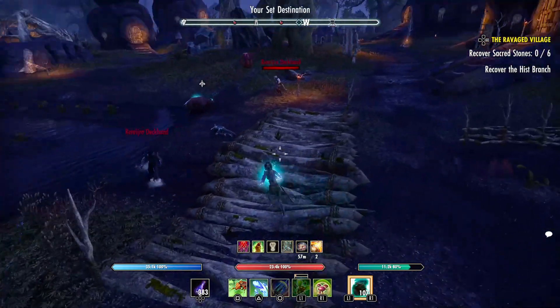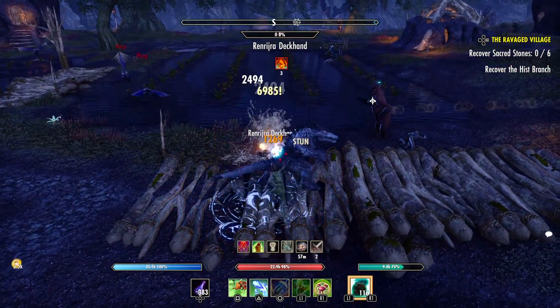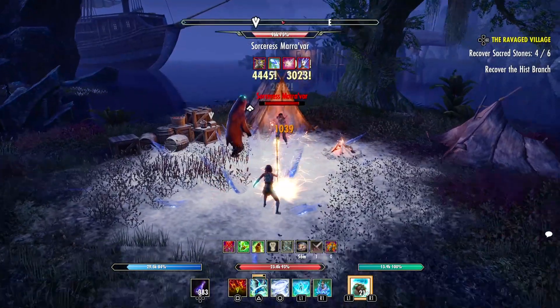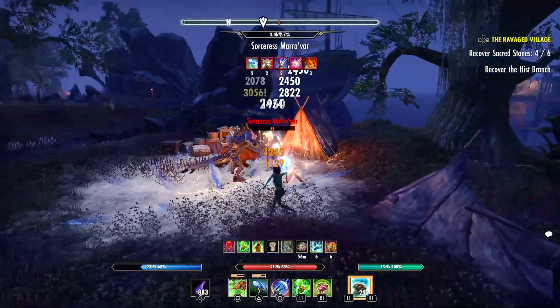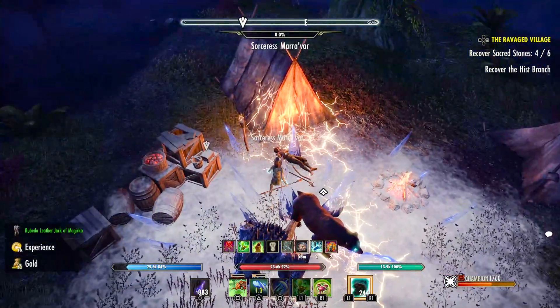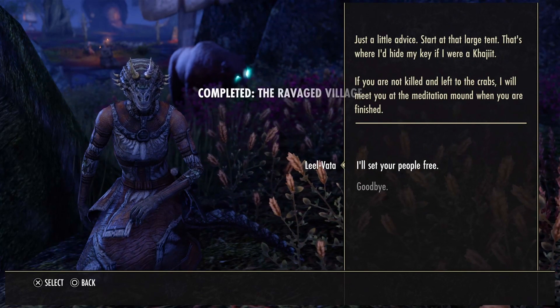The goal here is to kill pirates. Some of them will have relics on them which you'll get back by looting them once they're dead. The hist branch that you need to get is guarded by an elite enemy called Sorceress Maravar. She's not too tricky to take down, but if you struggle you can always use a companion or ask a friend or guildie to help. Return the relics to Leel Vata to complete the first quest.